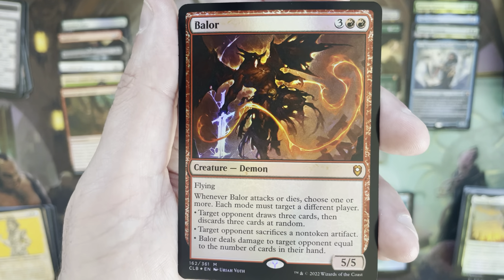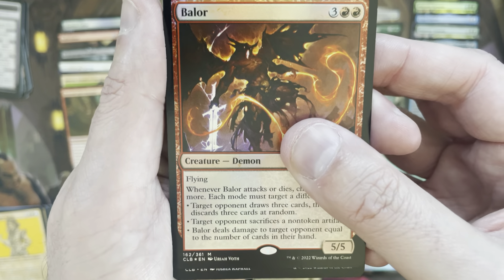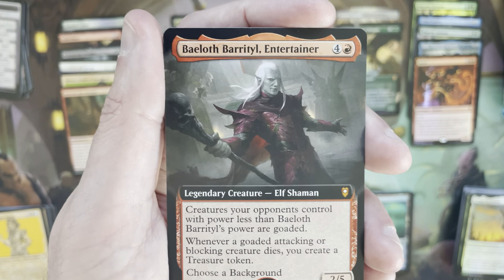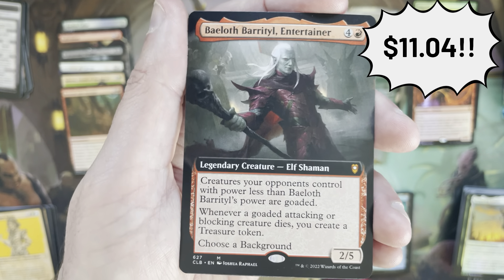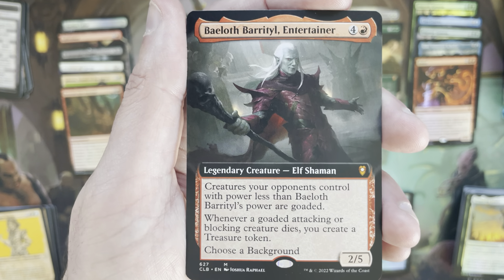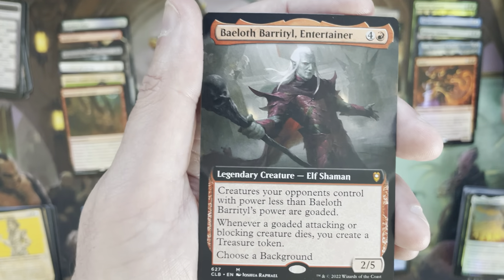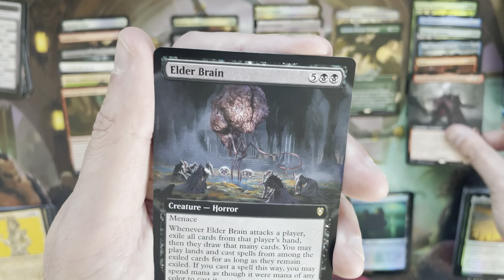There are some good rares in this set aside from the lands, and this is definitely one of them: extended art foil Monster Manual. Monster Manual did get quite an increase — when dinosaurs became a thing again during Lost Caverns, this saw a huge uptick because people wanted to cheat out dinosaurs. It's still a good card; I think the extended art foil is holding around ten dollars or so. That is a quality hit — we'll definitely take that.